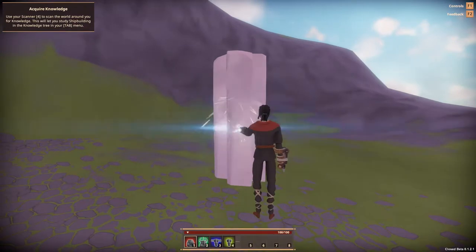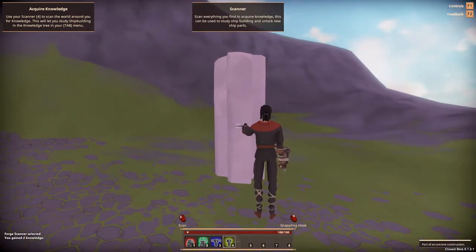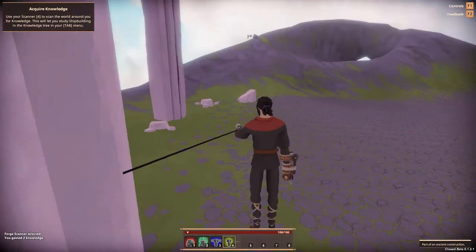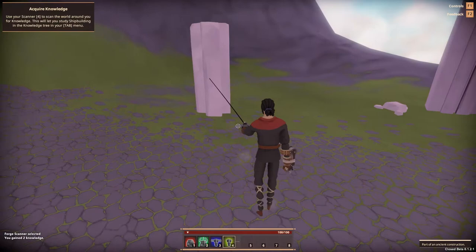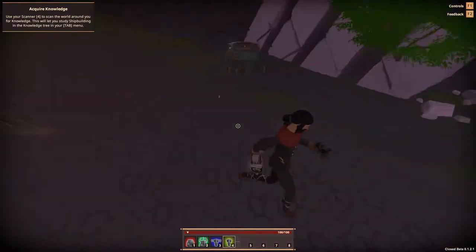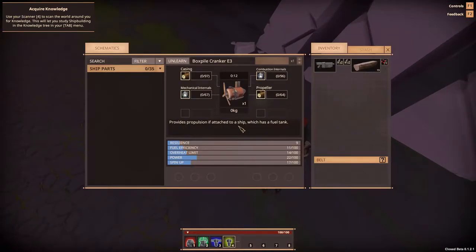I gained two knowledge — heck yeah! So I want to walk around and gain some knowledge, salvage some stuff, and see what to do. I've been gathering knowledge and I came across this thing — I have an option to press E to interact. What is it? Box pile cranker — so it's an engine of some type. What do I do with it? Can I take it apart, can I salvage it?